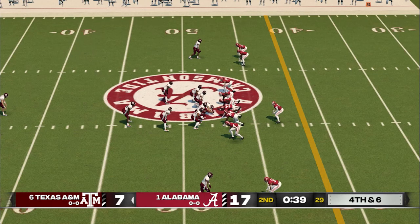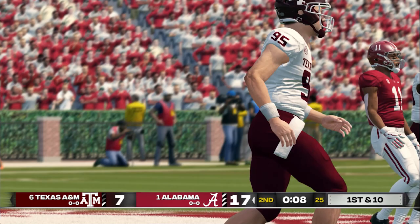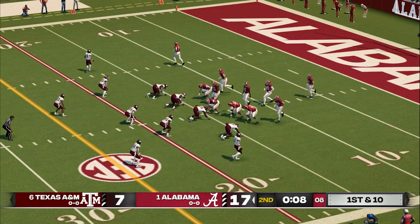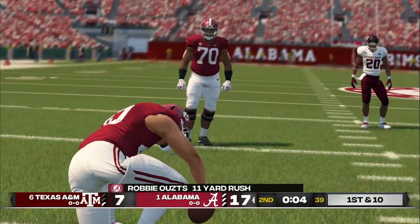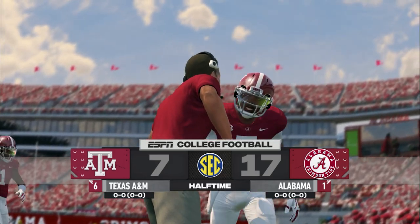He doesn't want a touchback here — he wants to knock this ball inside the 10. Sometimes it's not the huge distance but precision that you need from your punter. Nicely done. The offense will be hoping for a little more success than they had the last time out. And he's taken down around the 26-yard line. First down, 10 yards to go, ball on the 26.